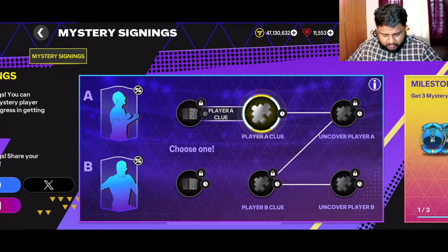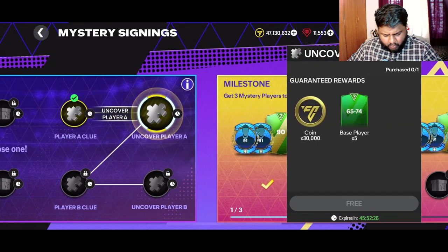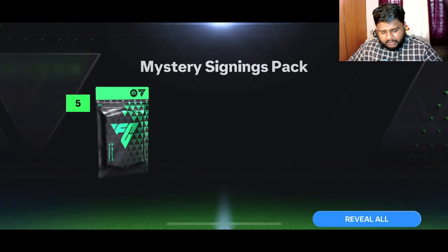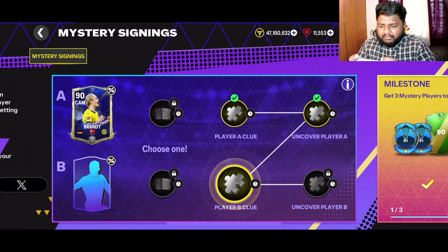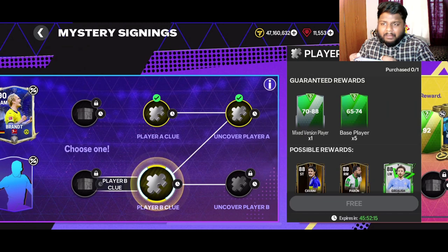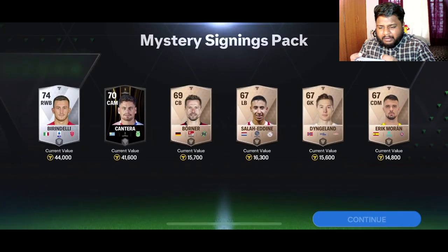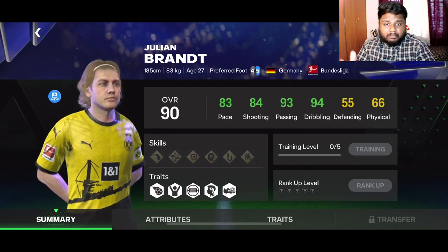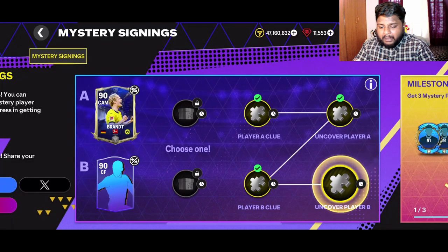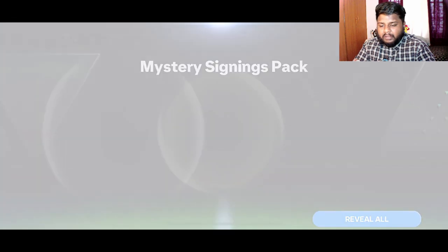First, let me unveil all the clues. We have a 90 CAM — oh, that's a nice position. It's Brandt from Dortmund — not a bad player at all. He has decent pace, good dribbling, and good passing. He's actually a good choice, not gonna lie — it's a Team of the Year Brandt card, not bad.